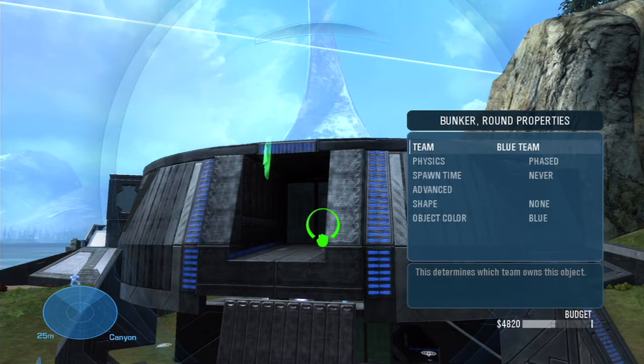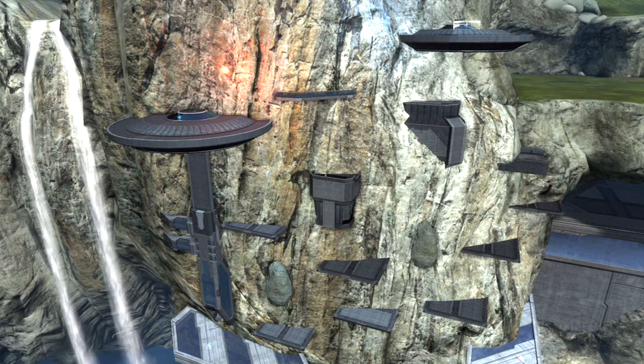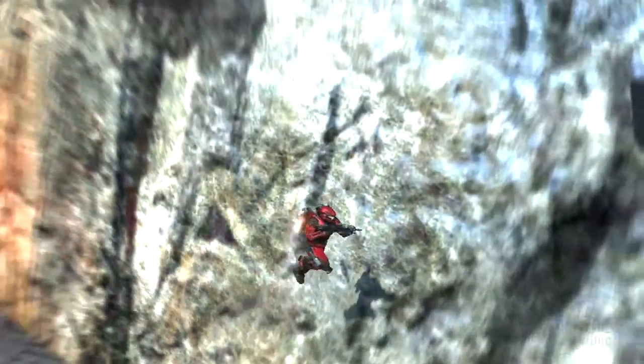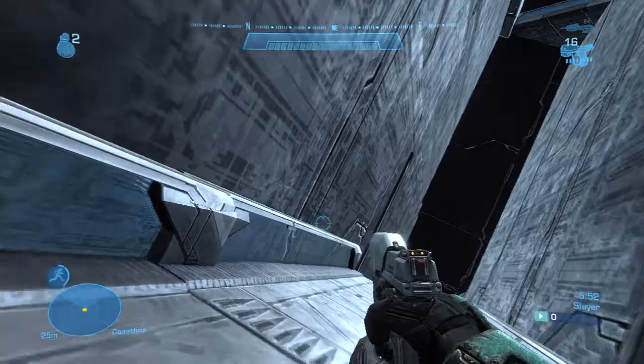You can do custom colors — you can take these Forge pieces and say hey, that's blue, so the blue base can truly look like the blue base. Reach's expanded sandbox includes new things like jetpacks, and if people want to build some sort of 3D map and really make use of the jetpack, they can do that now. Custom game options and Forge go together like peanut butter and jelly.